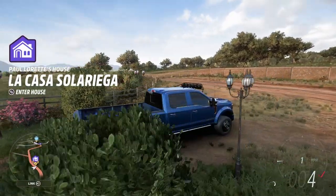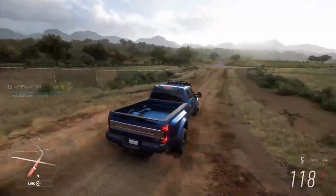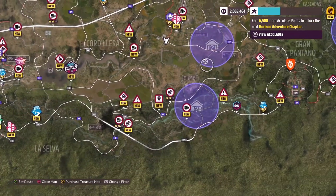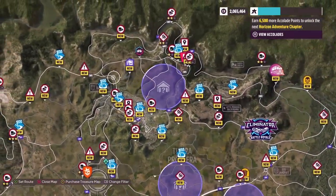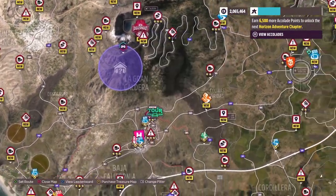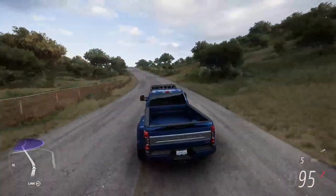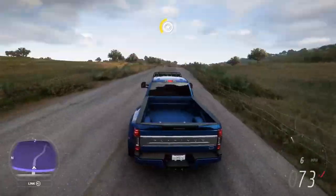Now that the truck is ready, it's time to start looking for these barn finds. Oh my god, this thing is big and fast — that engine sounds crazy, it does not feel like a 6,000-pound vehicle. We've got seven barn finds to do. I'm gonna head for the closest one first. I want to show you guys how this truck launches — look at this, it's insane!